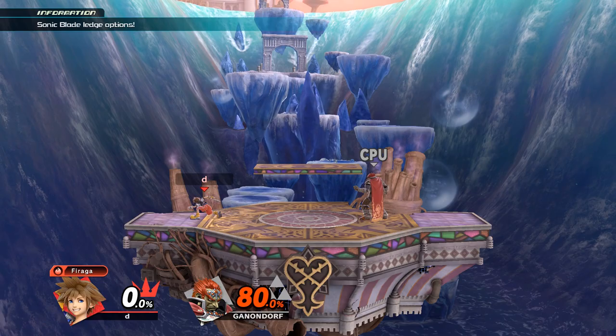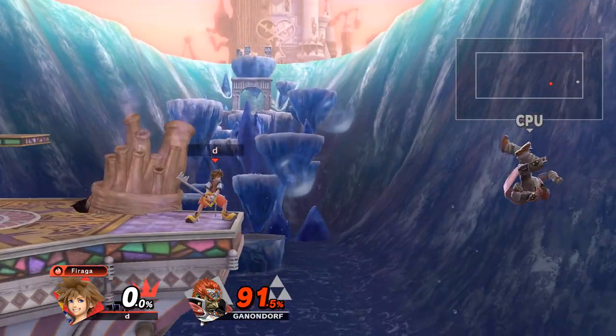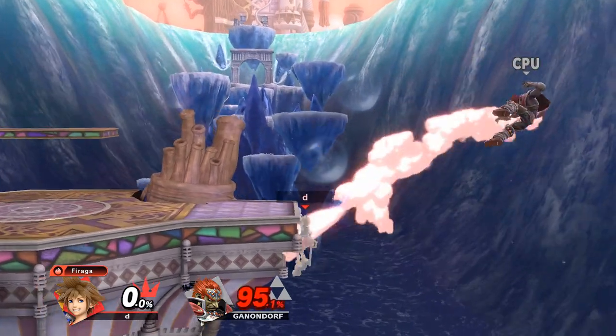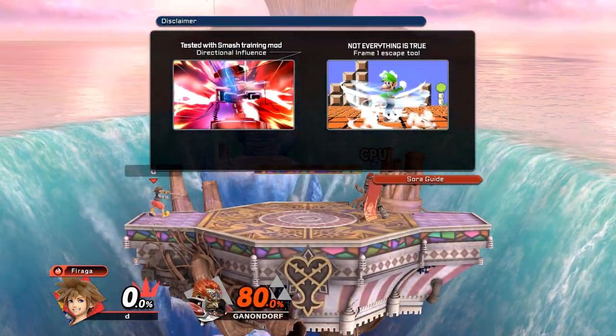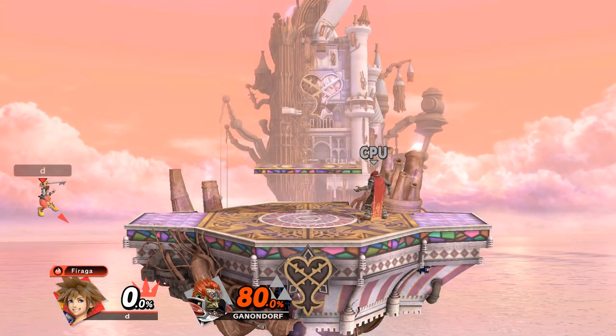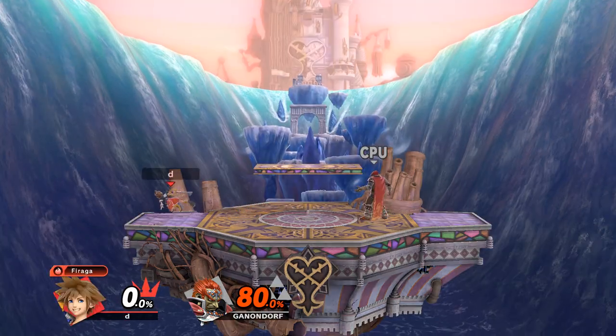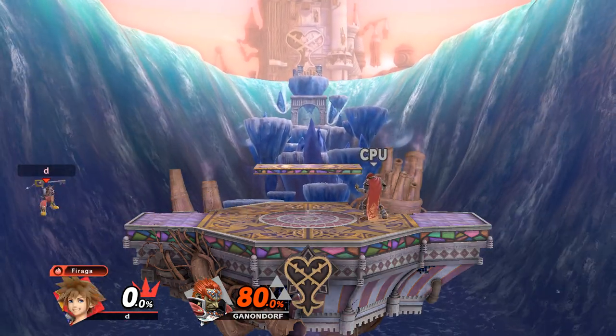The first thing I want to talk about is Sonic Blade's ledge options, specifically ledge trump and also throwing out a hitbox with Sonic Blade. If you're not exactly at the edge of the stage, you can simply aim diagonally towards the ledge with Sonic Blade — this will force the opponent off the ledge. The angle is pretty lenient in this instance. However, if you're closer to the ledge, you will need to aim precisely towards the ledge.